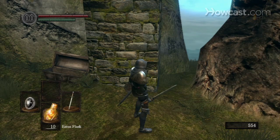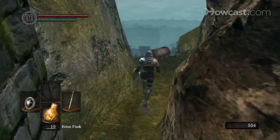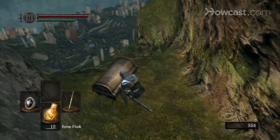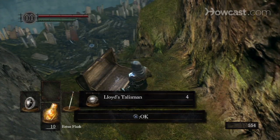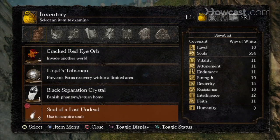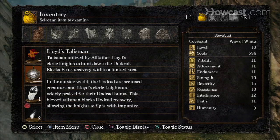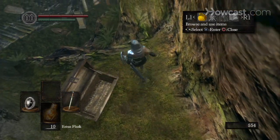I just changed around my equipment. Here's another chest — Lloyd's Talisman. It prevents Estus recovery within an area. I guess I can use that for something or whatever.